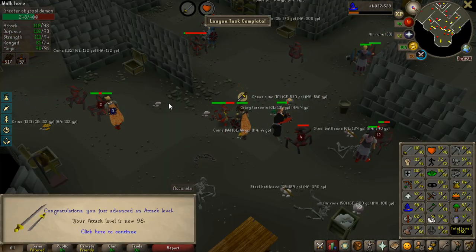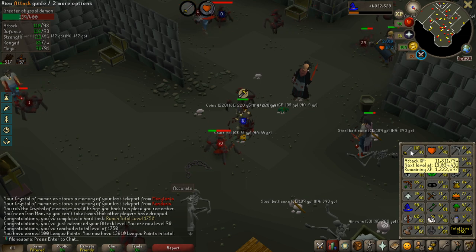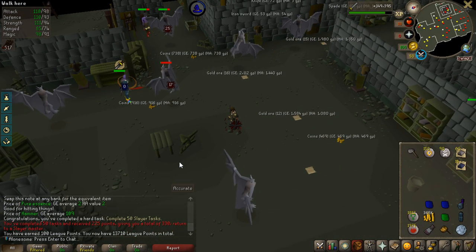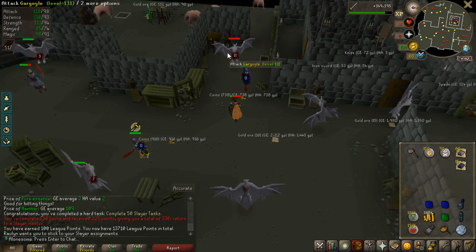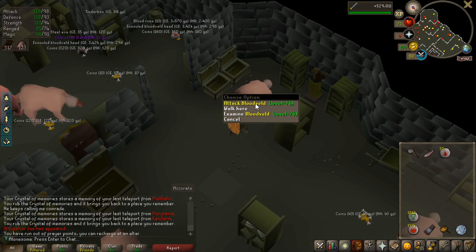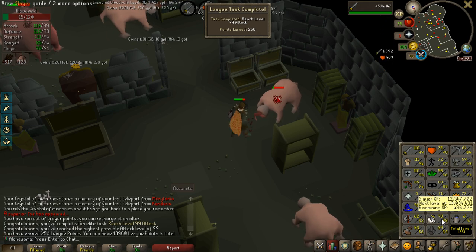Another superior. A nice task getting done here — 100 points for 1,750 total. That's also 98 Attack, so when I get 99 that's another 250 points, 250 from Hitpoints, and 250 from 99 Slayer. 100 points for 50 tasks completed, and I'm only 70 points away from being able to make a slayer helmet which is also some points, so I'll keep doing bloodveld tasks — very easy, good experience.